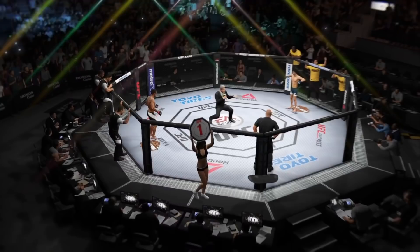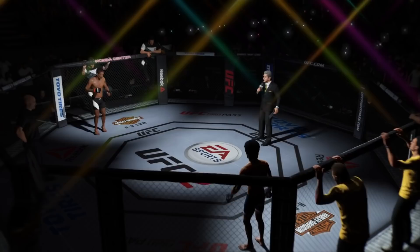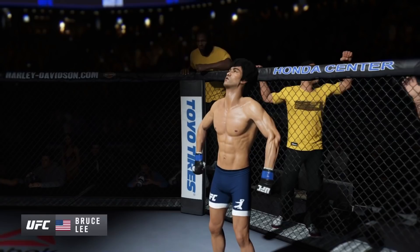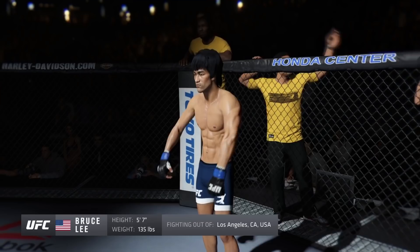Five rounds in the UFC battle fight division. Introducing first, fighting out of the blue corner — this man is a mixed martial artist making his professional debut here tonight. He stands 5'7", weighing in at 135 pounds. Fighting out of Los Angeles, California: Bruce 'the Dragon' Lee!